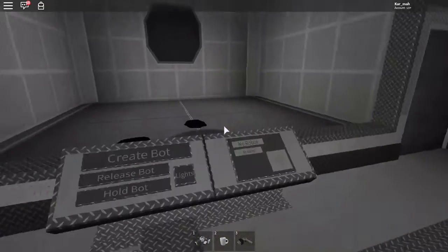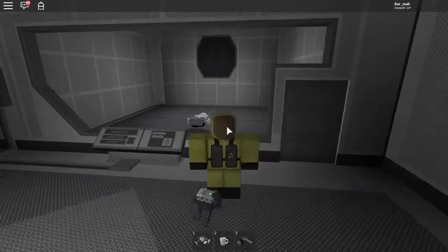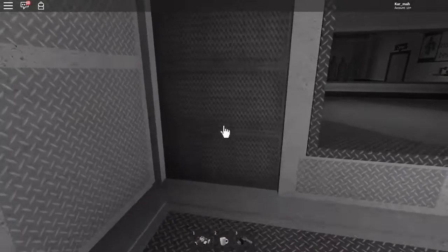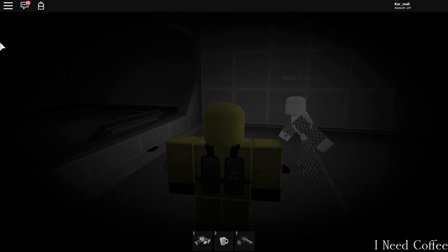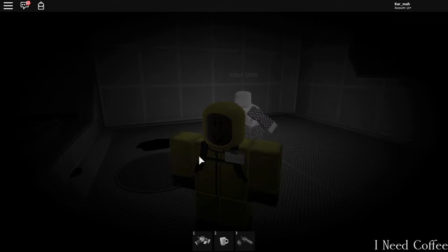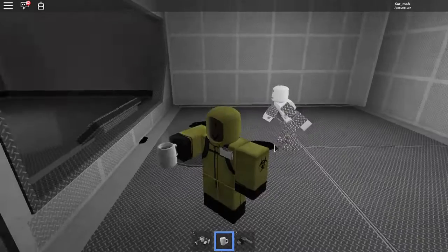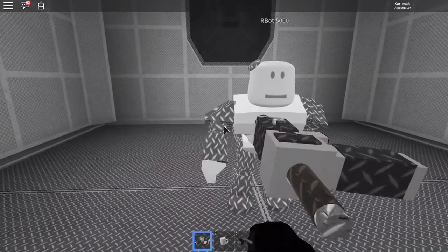Let's get our bot. You see it says I need coffee and it makes your screen kind of dark — it gives the effect that you're sleepy. So you want to drink coffee and then you're all boosted back up. That's what coffee is for.